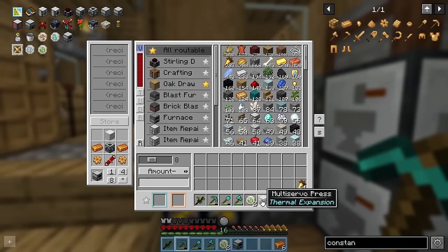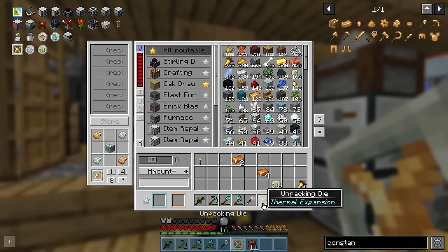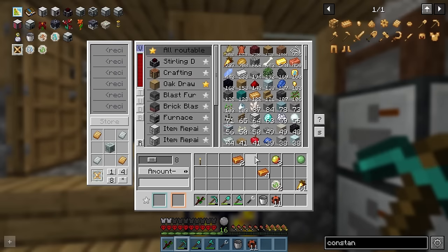So let's craft up a multi-servo press, which we can use to make two constantum plates and two invar plates, which will let us craft the unpacking die. Then if we pop that into the press with a magma block, we'll get four magma cream, which when crafted with a water bucket, gets us our slime.